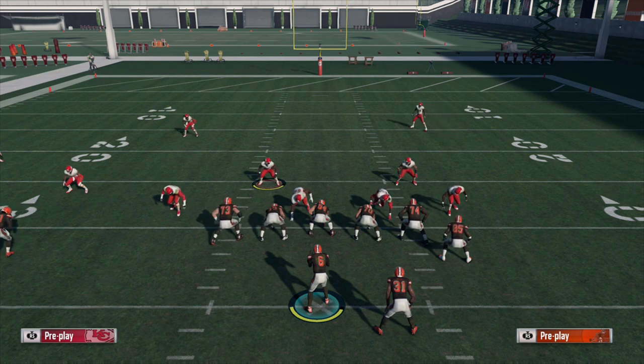Two main reasons right there: how crisply the routes run this year, as well as better O-line pass protection — that's why I think angle routes are much better in Madden 18 than they were last year. Hope you guys enjoyed this video. Definitely comment and let me know what you thought, and let me know what your experience with angle routes has been in Madden 18 — whether you've been having a lot of success with them or trouble defending them. Until next time, take it easy.